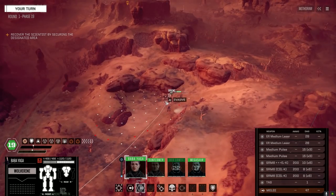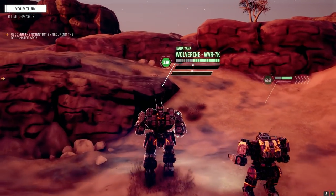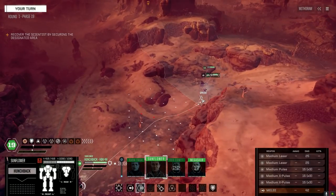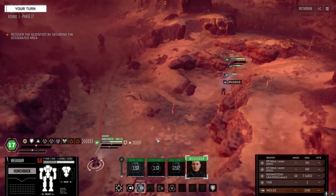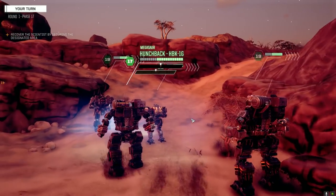I can't believe we took off the leg of that Butcher last time with the Tagger — that's awesome. I've been waiting to kill a mech with a TAG for a long time, and we were finally able to do it. It's kind of a cheat though since it was a Tagger doing more damage, but still — it's a TAG. God, I love the speed of this lance.